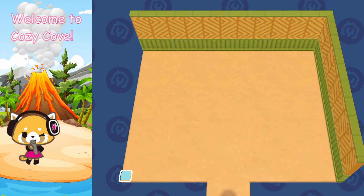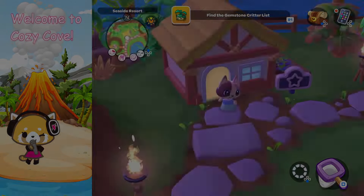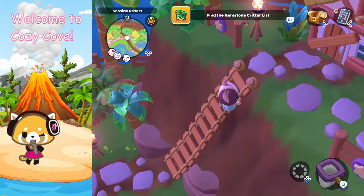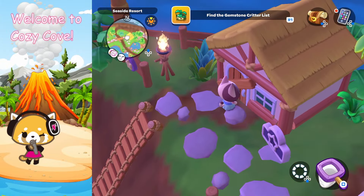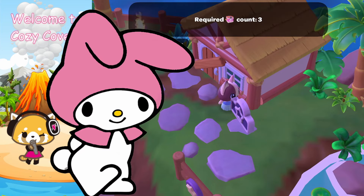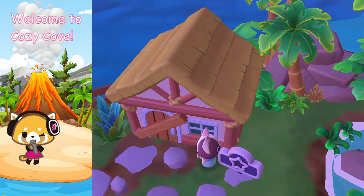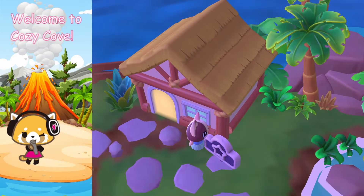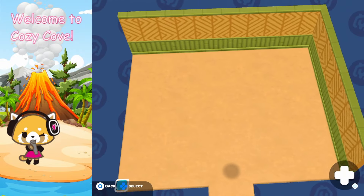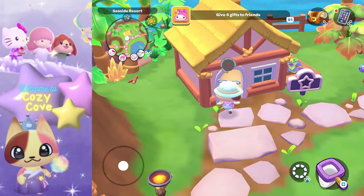This is what the interiors look like inside the cabin — they have a basic floor, kind of like a sandy floor, and a wicker-type background. Now, if you take My Melody along as a companion, the price goes on sale. It drops from three crates to two crates with My Melody. All the cabins in the seaside resort area cost the same price but look slightly different in coloration.